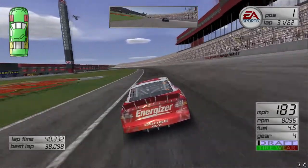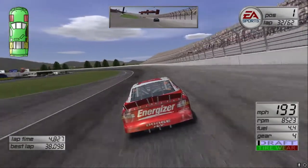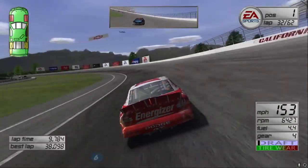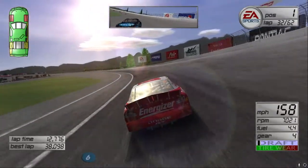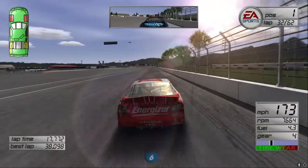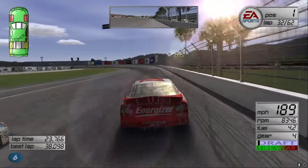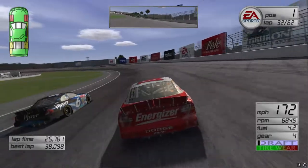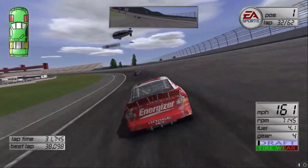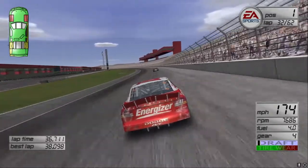I'm gonna have to make a pit stop here pretty soon. I'll try to make it to lap 35 without bringing out a caution. Mark Martin's caught the back of us — our car has fallen off tremendously. Looks like he'll try and make the pass on us through three and four. I'm gonna have to let him go. The car has definitely lost its grip and handling compared to a couple laps ago.